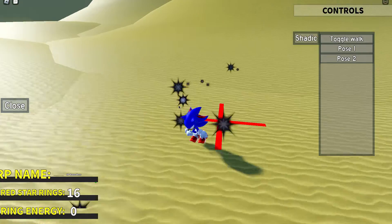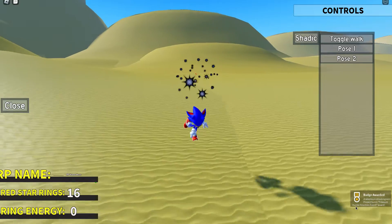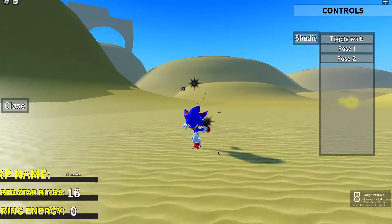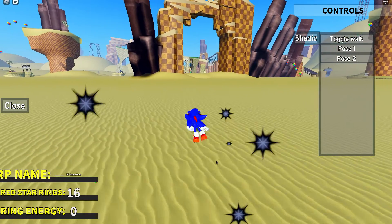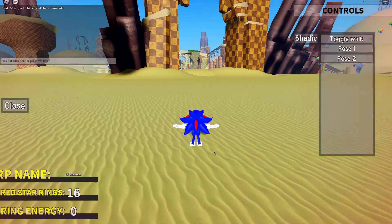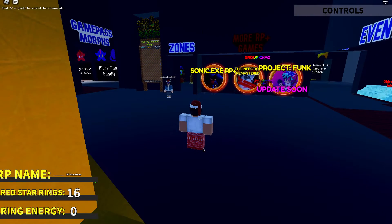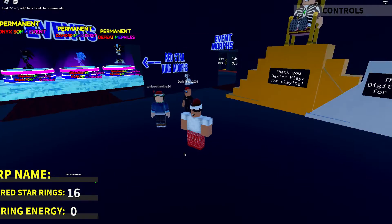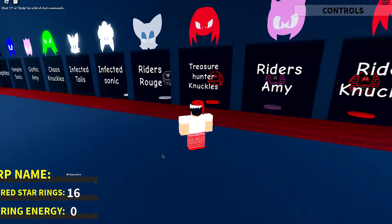Then you'll see the X right here — go on top of it and you'll get Treasure Hunter Knuckles. I said Explorer earlier, guys — I made a mistake. I might say Treasure Hunter Knuckles but you get the point. Now let's reset and go become Treasure Hunter Knuckles, which is right over here.